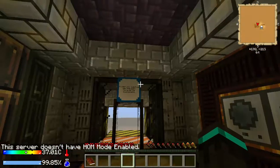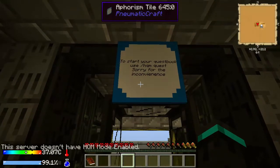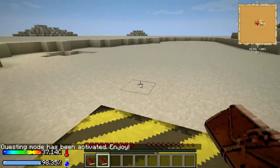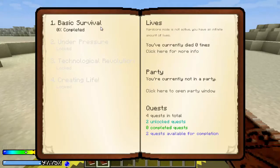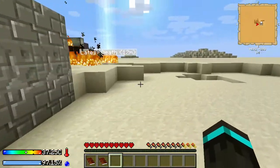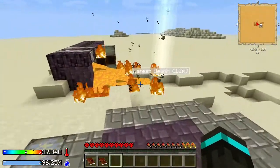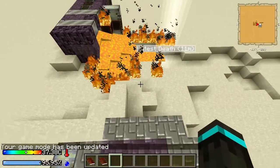Alright, so you basically have a pre-made area here. Start your questbook — slash HQM — and apparently you get another book. You right-click on this and it starts this whole introduction. Click there to start and you pretty much have to do a bunch of quests. Oh, this is hardcore, so basically if you die you pretty much have to restart.